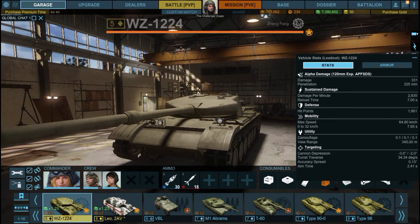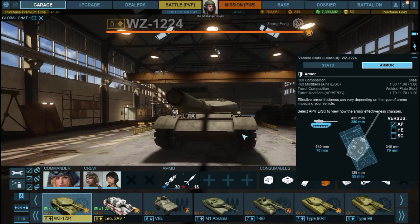Let's talk armor — this is why people say it's overpowered, though I personally think it isn't. The numbers show 425mm on the front of the turret, 340mm on the side, with garbage rear and side hull armor. The lower plate is a respectable 280mm, which is actually the best lower plate at Tier 5 and one of the reasons people complain about it, since the lower plate is usually a weak spot.